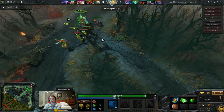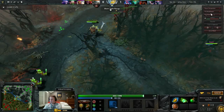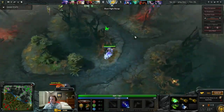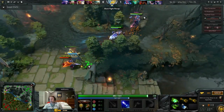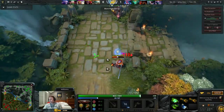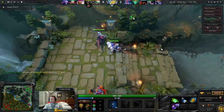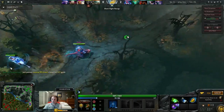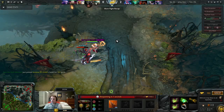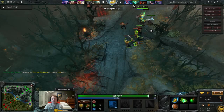This is the idea of the safe lane tri-lane — you don't want anybody coming up to this lane. You want them to think this lane isn't safe. Now Lion shows up because they thought Lion-Undying would be a good offlane. I trust my supports to handle Lion by themselves. What I'm waiting for is if Undying TPs into this lane, then I'll show up and fight.